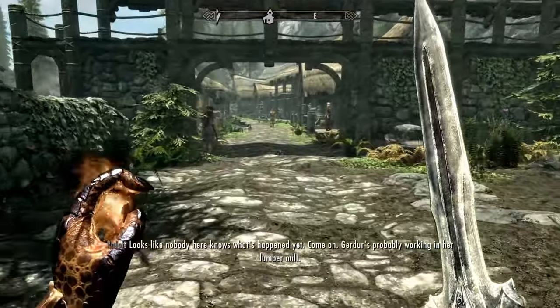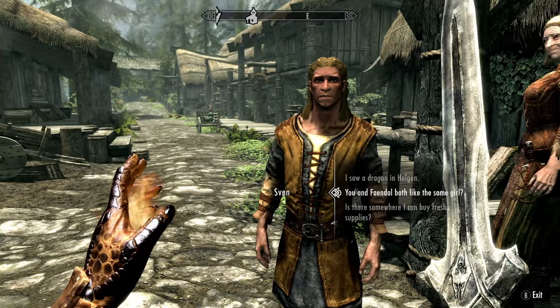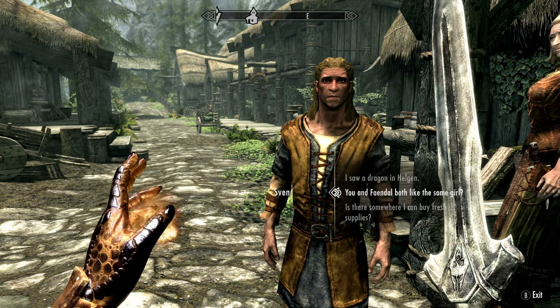Once we get to Riverwood, we will want to find either Sven or Feindel. Ask them about Camilla, then you can side with either one depending on who you'd like as a follower.